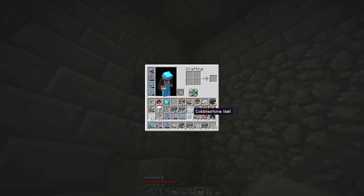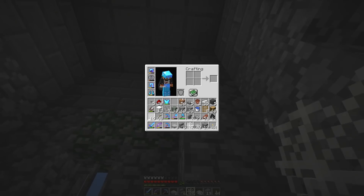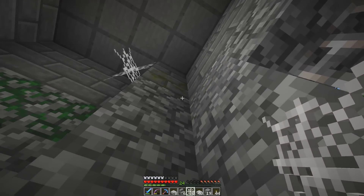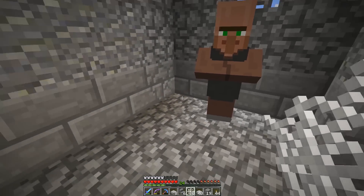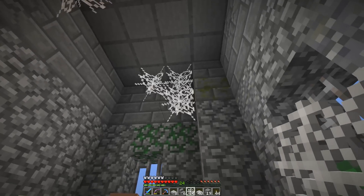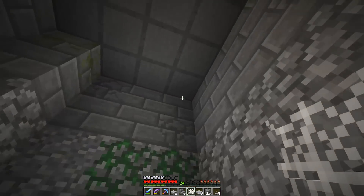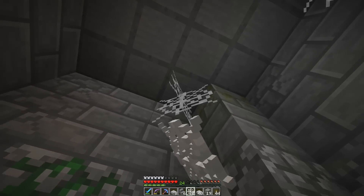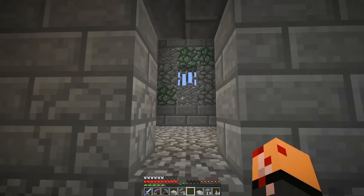I'm bringing the roof down for only a couple of reasons, so this doesn't look too awkward. There are a couple of things I wanted to try. The beds are going to be here. Obviously, nobody cleans the ceilings in these cells, so there's going to be cobwebs. Maybe we'll do a couple over here.